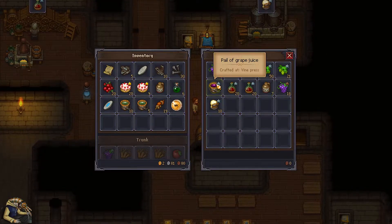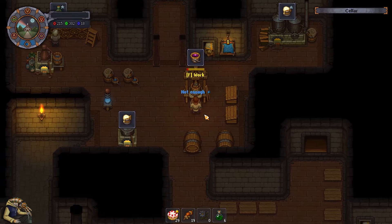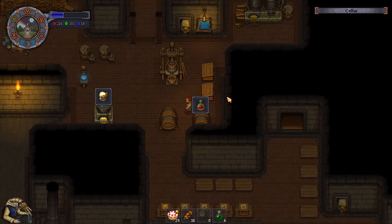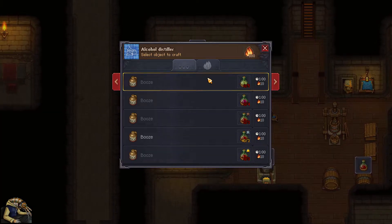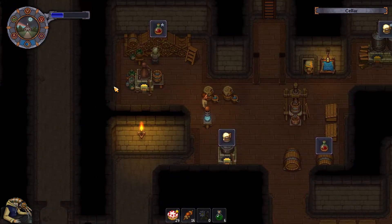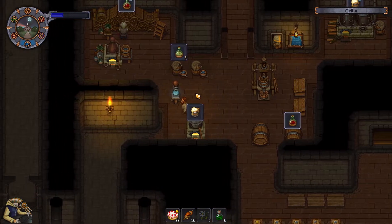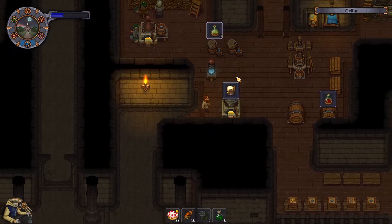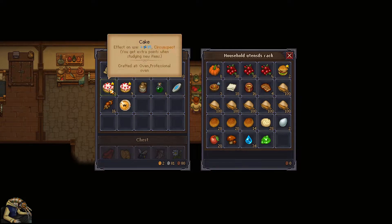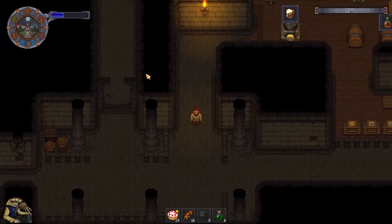I need grape juice - one pail. We can use the bad grapes and just make it in here. There we go - that's gone too. I made apple juice and now I have to ferment this - that was the process. Get rid of the berries. We need at least three zombies here at the very least. We should be able to make one zombie next day - need to do the sermon again, very important.